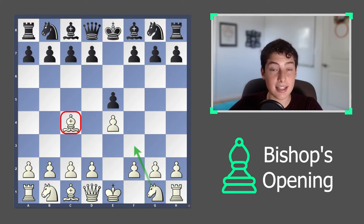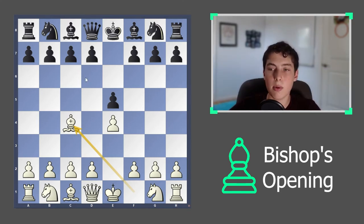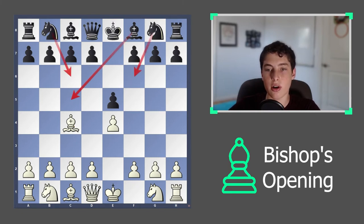However, just because it's rare does not mean it's not good. In this video you'll see how to use this opening and get some very aggressive games and some very nice wins. We will look at the most common main lines that you will get, which are the moves knight to c6, knight to f6, and bishop to c5. Let's start with bishop c5.